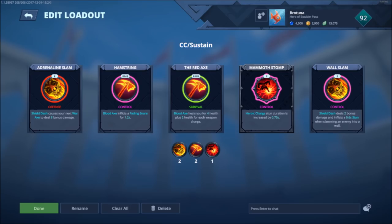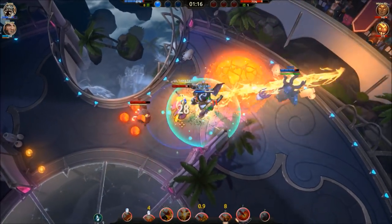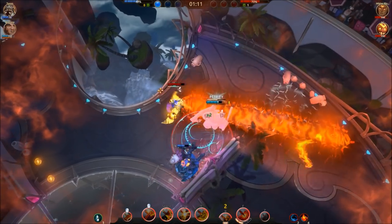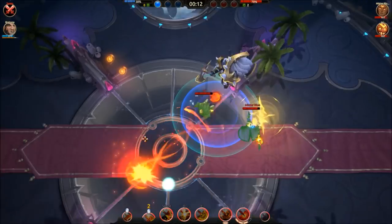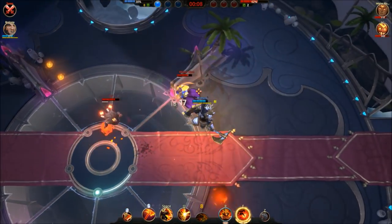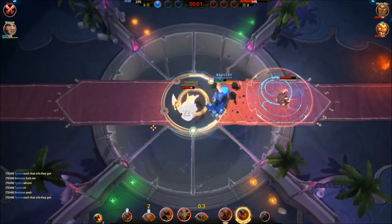In my CC Sustain build, I replace Bravery with Mammoth Stomp for comps that have low mobility — no Kroak, Shifu, Taya, Paloma, or Tornado on the other side. It's good against enemies with counters because you can charge straight through them once their abilities that allow them to dodge are used up and on cooldown, which leads into basic combos and ultimate combos, which I will go over later on in the video.